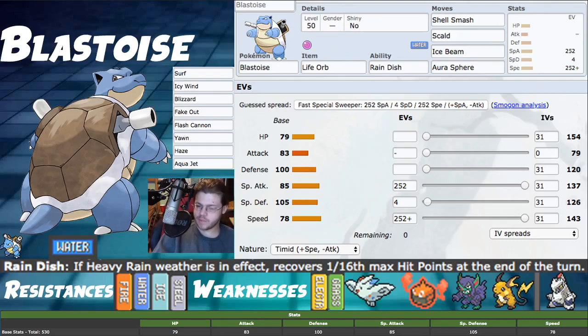Into our stats — this is a pretty standard build: 252 into Special Attack and 252 into Speed with a Timid nature to give us plus Speed, minus Attack. This makes us as fast as possible. The nature change doesn't matter much until you Shell Smash — at max speed Timid you're at 143, versus 130 without the nature boost, and there's not much relevant in between those two tiers before Shell Smash.